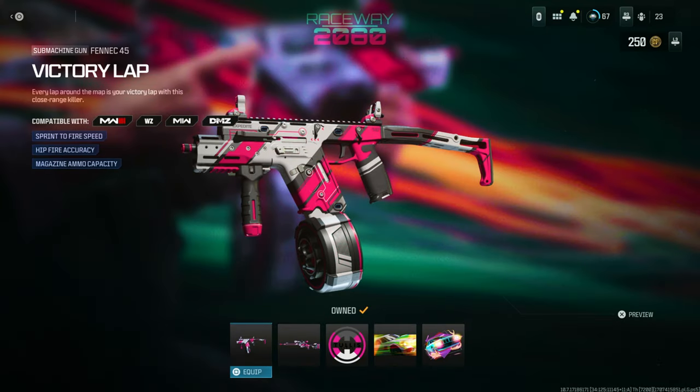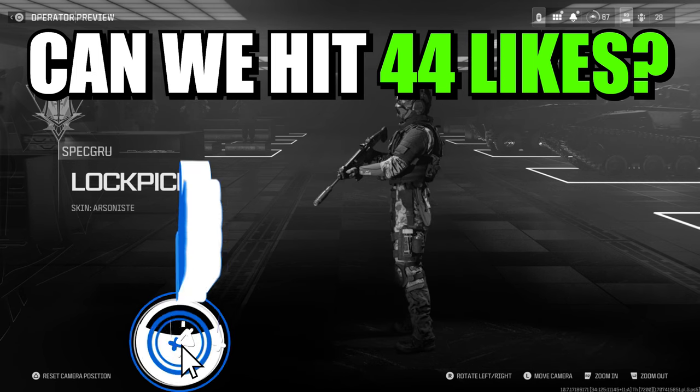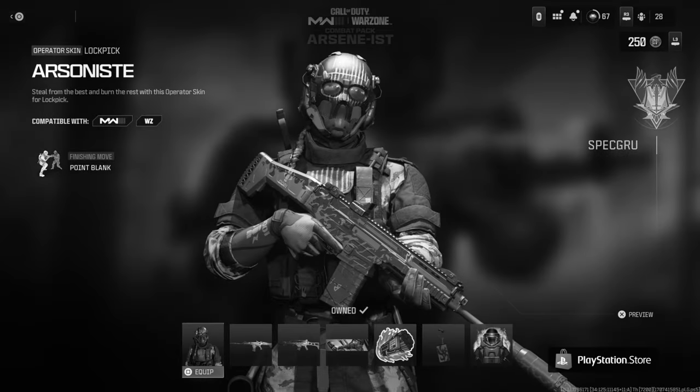These two blueprints right now, the Fennec 45 and the SPX 80, you can get them for free right now. I'm going to show you exactly how to do that. Just do me a favor and drop a like on the video, please, and subscribe to not miss out on any videos like this in the future, especially my glitches.